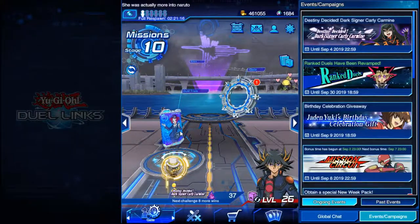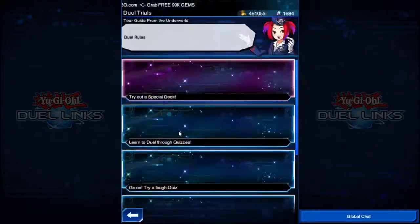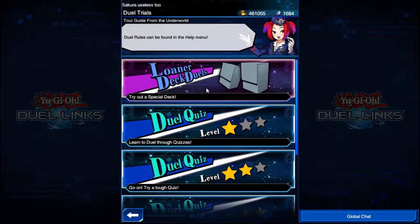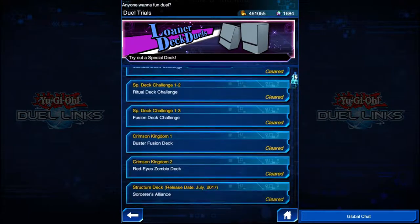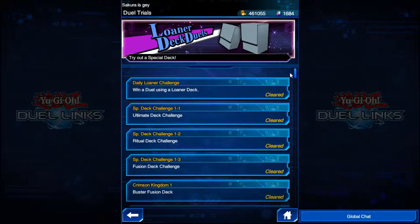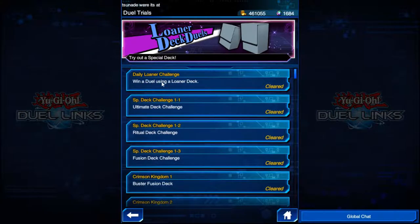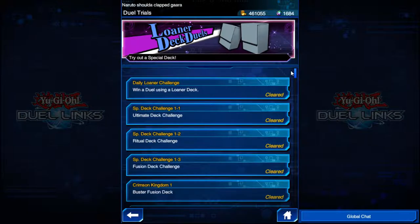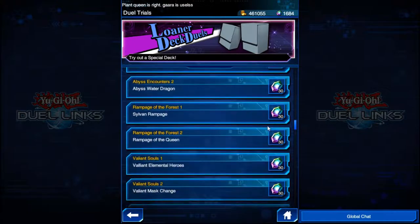So what's the best way to get gems and items? First and foremost, gems. The best way to get them is the loaner deck duels, which means you go through all of these duels, and if you win using a different person's deck, you get a certain amount of gems. There is a daily challenge: win a duel using a loaner deck. If you do that daily, you'll get about 30 to 50 gems. You get about 30 gems for each one.